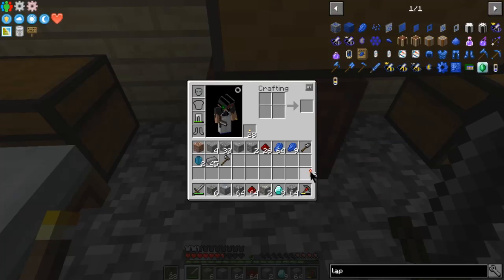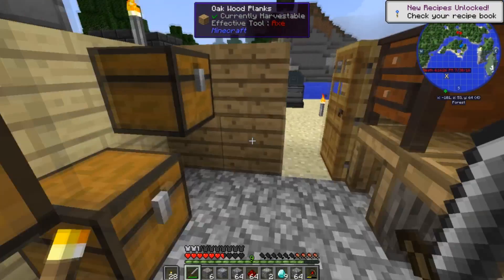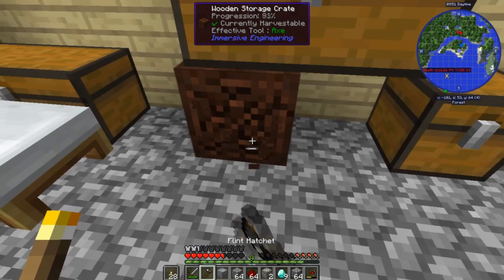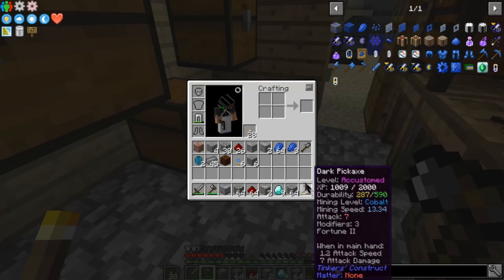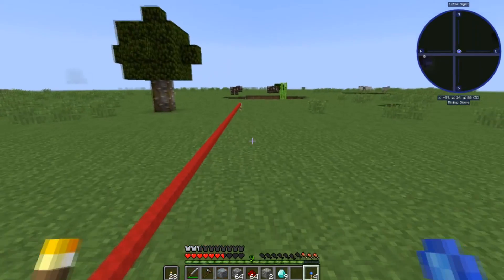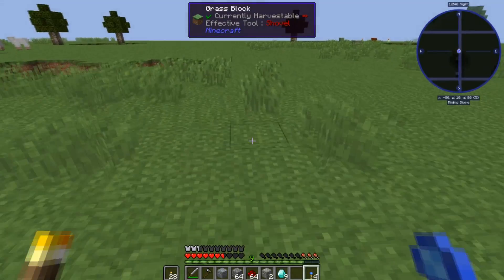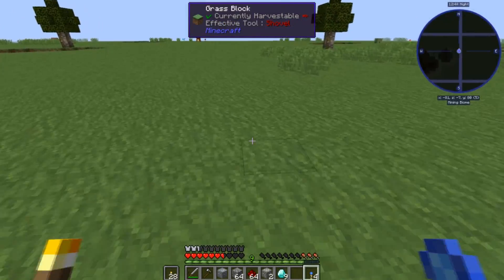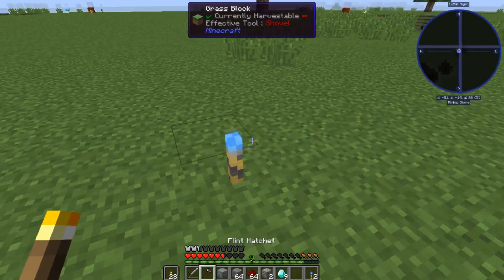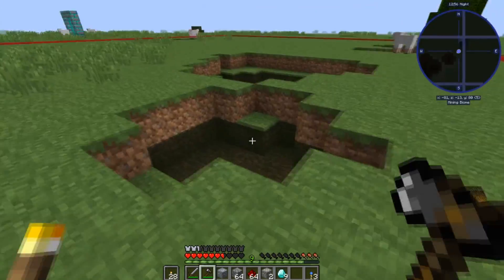Let me grab some of these and some markers. Might as well grab this chest right here. My crates got destroyed — oh well. What I'm gonna do is have a quarry set up here, go down this way along this path, and it should be right about there — and boom, set up in this section here.